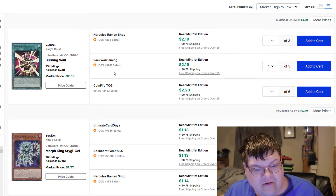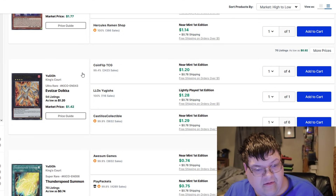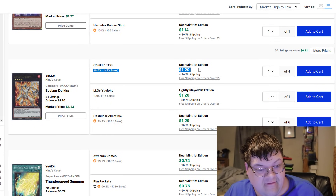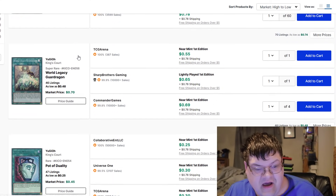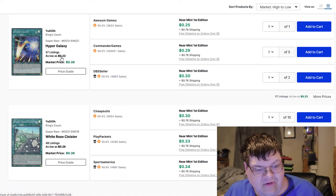The value in this set on the lower end looks like it's blown out. Dolka's a whole dollar for Ultra. Thunderspeed Summon? Nothing. And then you literally dip down.